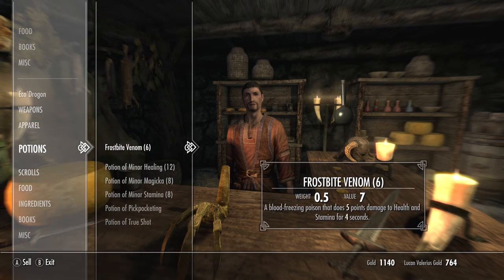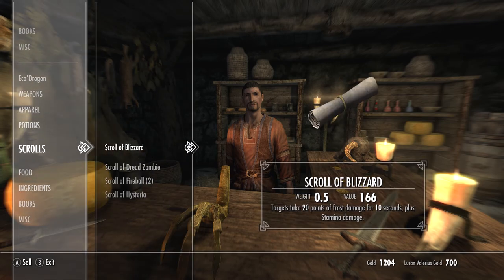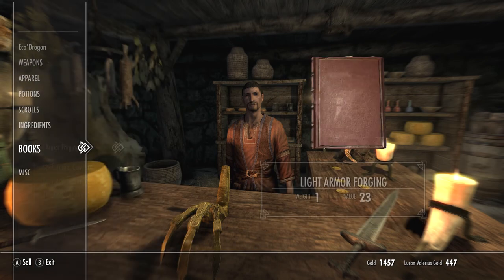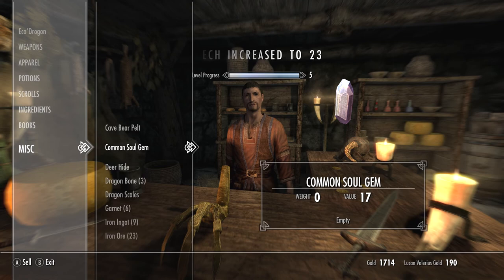I could technically sell that to the blacksmith. I like to keep silver amulets and stuff that I use later when I need to enchant things. This should totally be enough — yeah, I definitely have enough for a horse now.